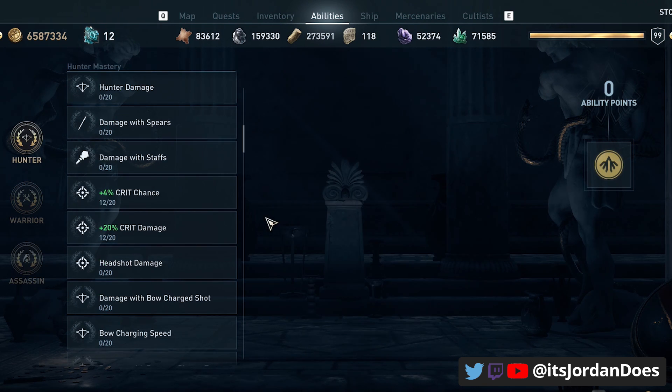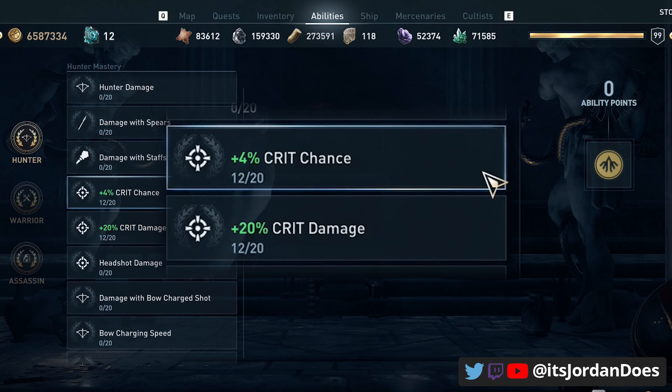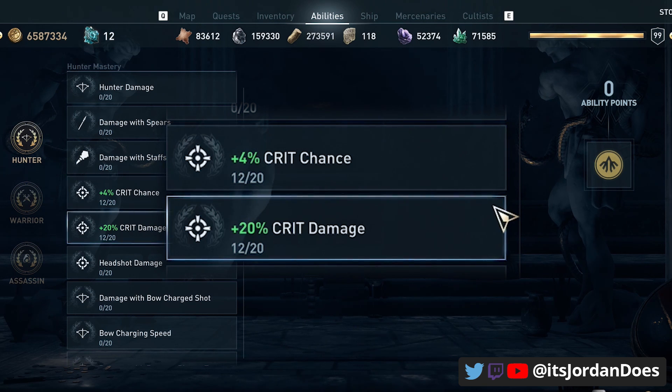On the hunter side of things, putting some points into crit chance and crit damage will also help out pretty well, though these are optional. You want to focus on melee charging speed and crit chance and crit damage at full health first, and then move into other abilities like this.